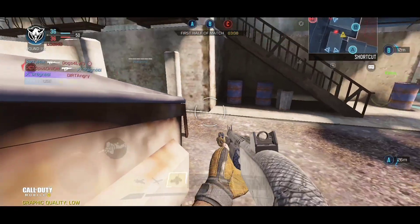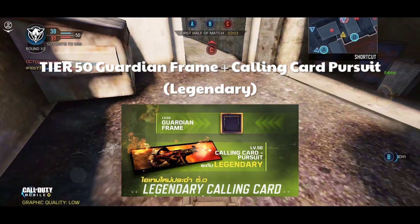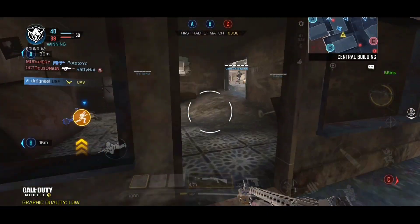Here's also what we can get at Tier 50: the Guardian Frame and also the Calling Card Pursuit, which is legendary. That's all we got in the premium Battle Pass Season 7.